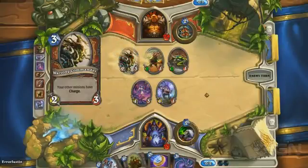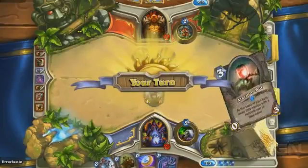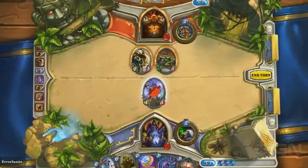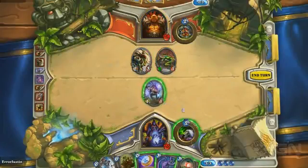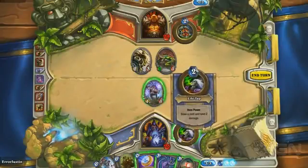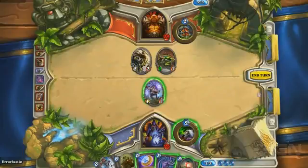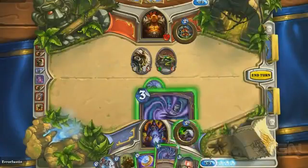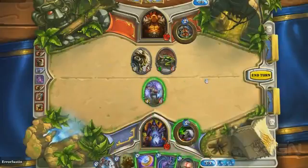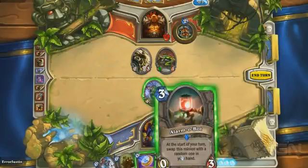If you've played a lot of Magic, the main way this is different is that I can swing right in and hit him — I don't need to go through creatures first. Now let's talk about mana: you get one additional mana every turn. Right now I have three; next turn I'll have four, then five. The cards I can cast are highlighted, so little usability things like that really add up. So this card at the start of your turn swaps a minion for a random one in your hand — if he lives, next turn I can get a more powerful guy out earlier.